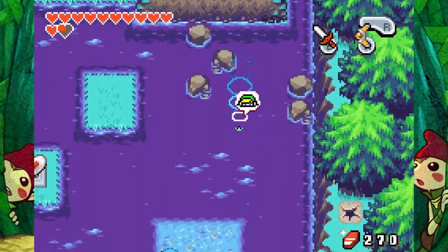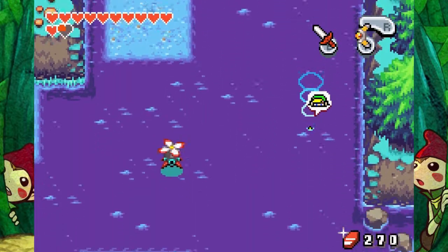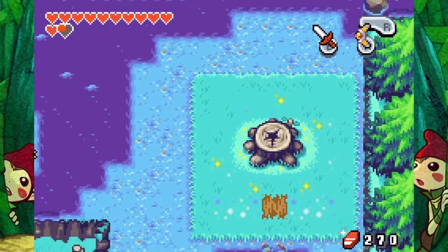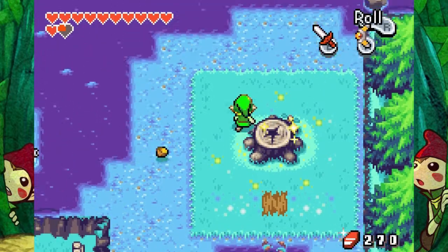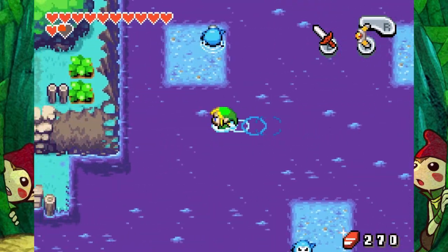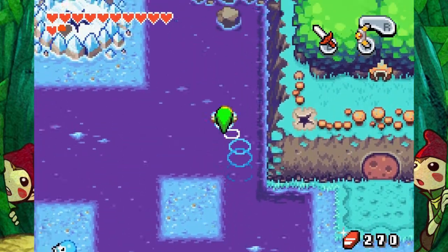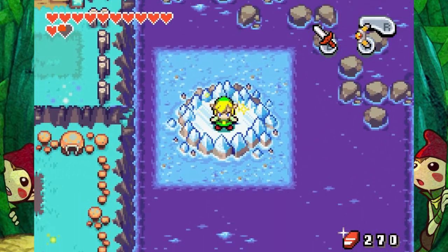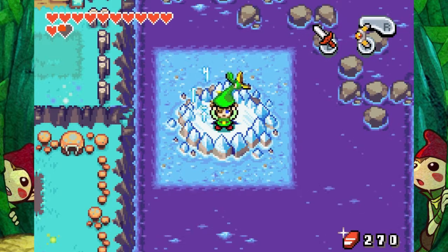So now I want to know how to get up to that plant that grew when I fused with that one dude. Maybe I can't get it till later. Either way, I need to go to the Temple of Droplets. Wait, don't I need to be small to get into the Temple of Droplets? Ah well. Oh wait, I can use it to turn small. Interesting. Let's do it. Let's delve.